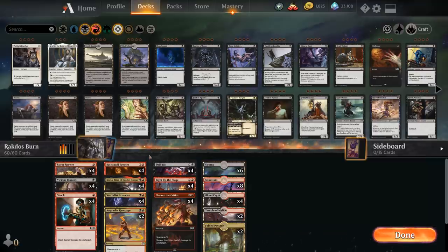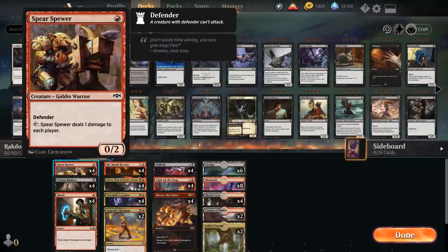At one mana we've got our spectacle enablers. Spear Spewer is not an impressive card by itself — one mana for a 0/2 Defender that we can tap to deal one damage to each player. It's symmetrical and also deals one damage to us. But it is a way to enable spectacle regardless of the opponent's board state, so if they have a bunch of blockers, the Spear Spewer is always good to go.